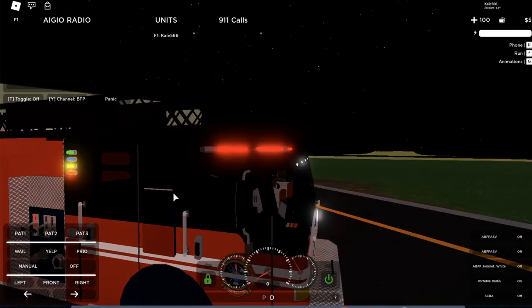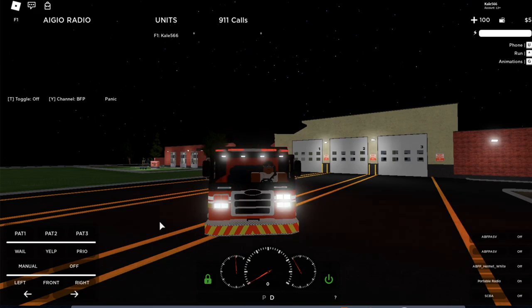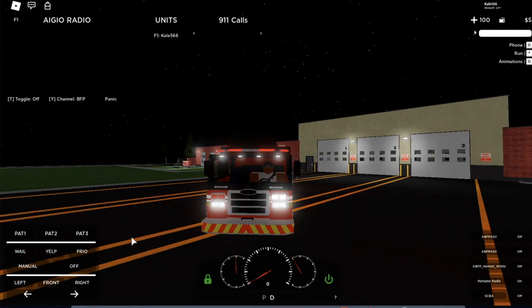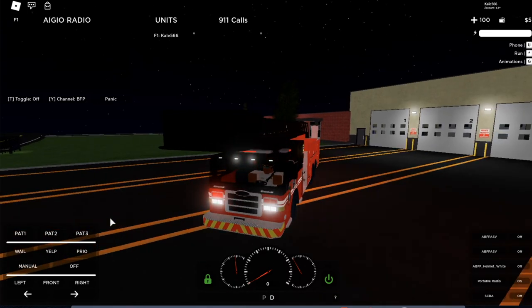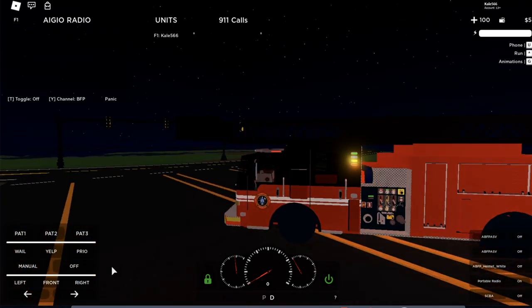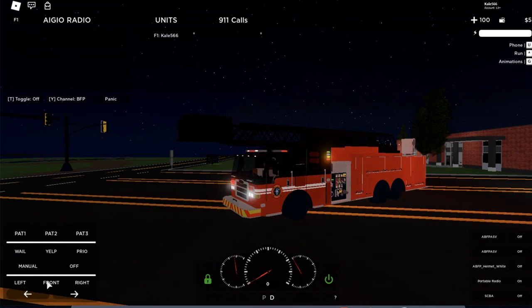Pattern 3 does the same style but faster, with white lights added — all lights blinking very fast, same in the back too, which is pretty cool. On top of that you have your siren. Key TV Fire Department will have their own setup — this is just a placeholder for them right now. They just got a fire update which I'll do a video on soon. You have yelp, priority, and manual. If you're on yelp and hit manual it goes to priority, and vice versa.